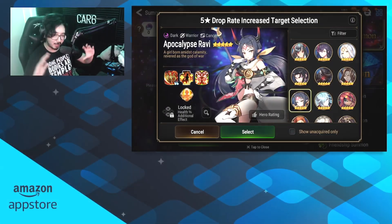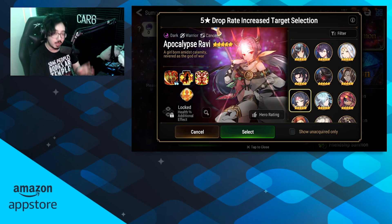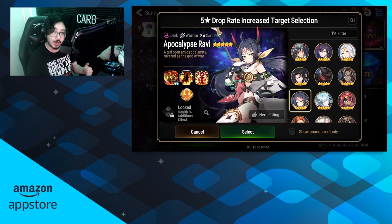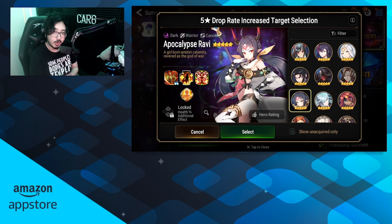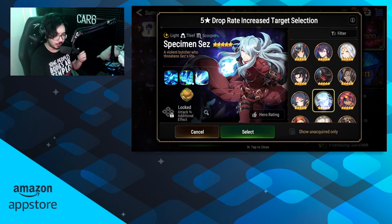Moving right along — Apocalypse Ravi. A lot of people were saying she's falling off and started to suck after Crimson Seed got nerfed, but she is still amazing. If you don't know who to pick and have no preference on looks or style, she's good for every single playstyle — good in a lot of different PvP modes and maybe even some PvE modes. You've got to put respect on her name. Apocalypse Ravi is one of the best bruisers, if not the best. High priority for all players — look at getting her if you have nothing else.